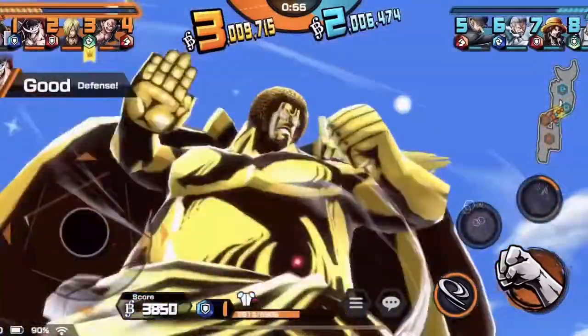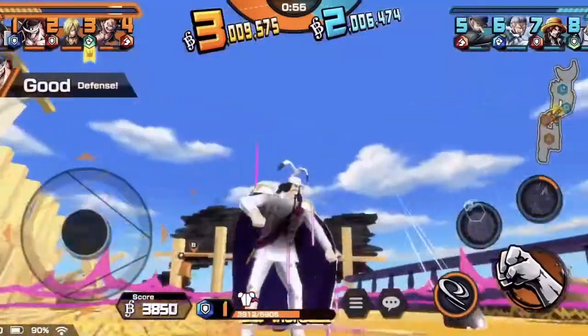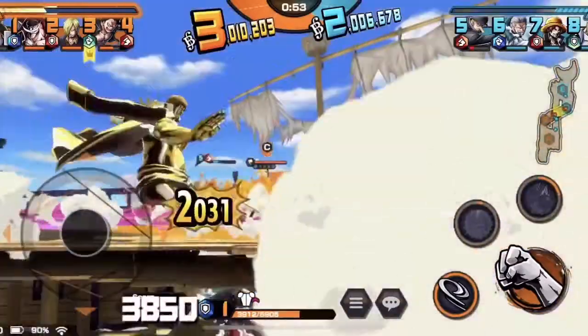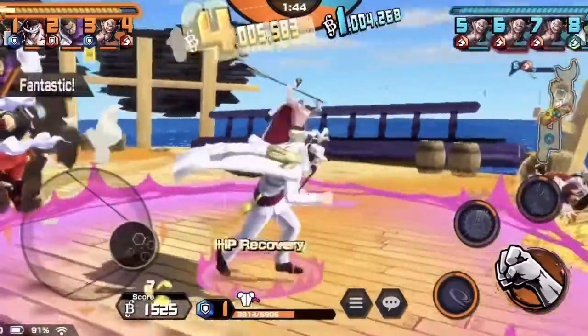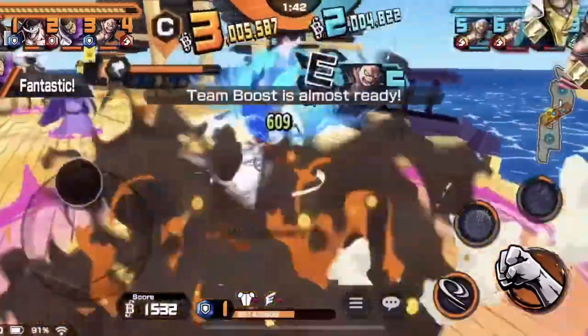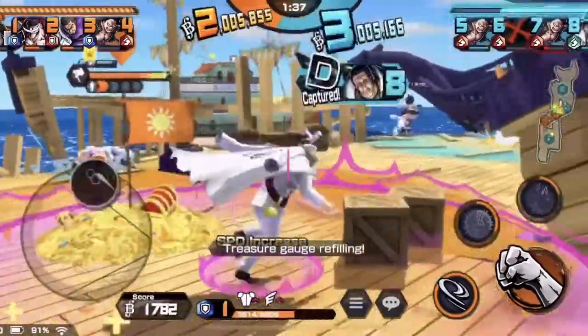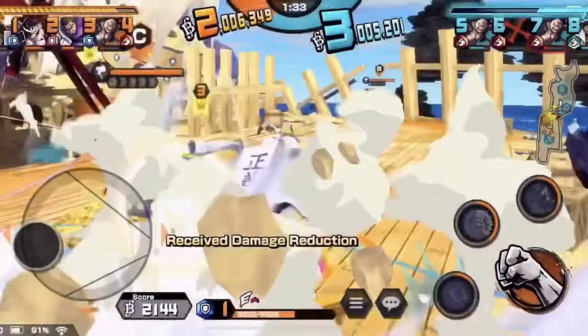Skill 1 is a bubble shockwave with a recharge mechanic. The range on it is pretty good, although it does not hit so hard, but it does have a knockback effect on the last hit. Skill 2 is very similar to Big Mom's Prometheus skill, where the attack follows you and has a specific pattern. The attack has a long activation time and a long duration as well.